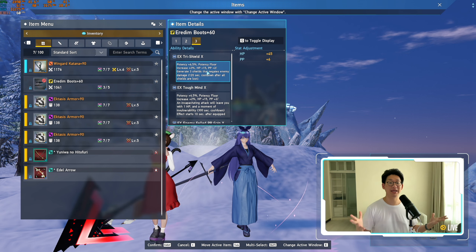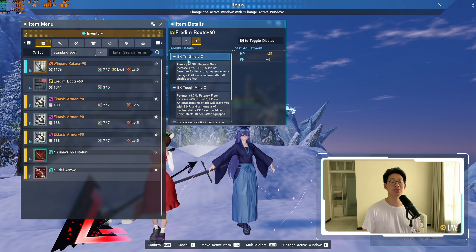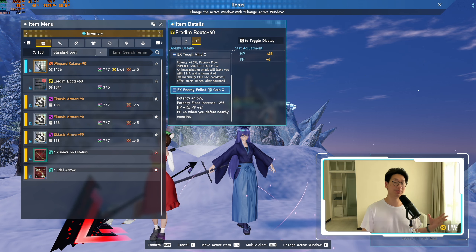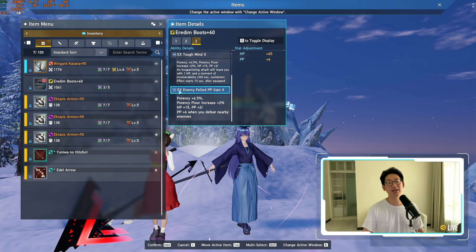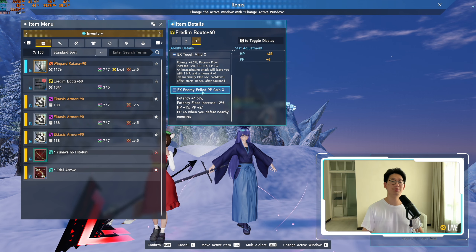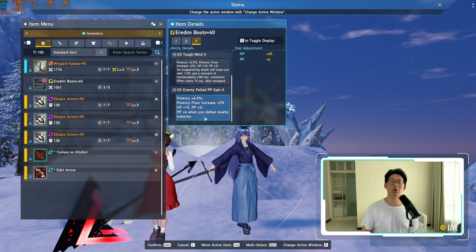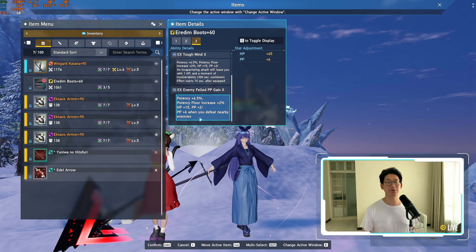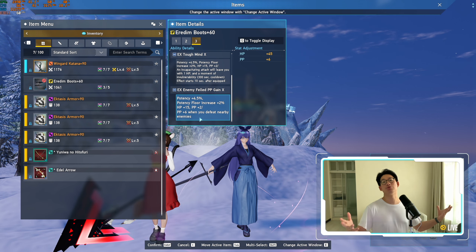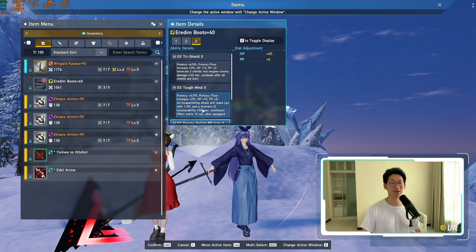That's amazing, because these are bonus stats that are just added on top of the normal effects that Tri-Shield, Tough Mind, and Enemy Failed PP Gain give me. The reason why I'm personally still going to be using this is because when I have EX Enemy Failed PP Gain, that means when I farm in a PSE Combat Zone, I actually don't need to use the 4 subclass anymore, because this gives me 6 PP whenever I defeat a nearby enemy. So I don't need PP Eradication with the 4 subclass to regenerate my PP in a Combat Zone, and I can just continue to spam PAs as well as Techniques. This is definitely really, really nice.